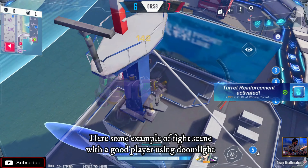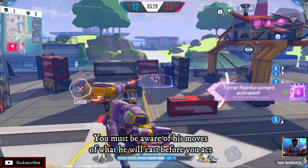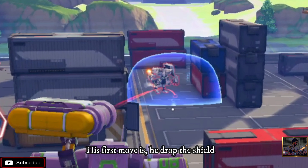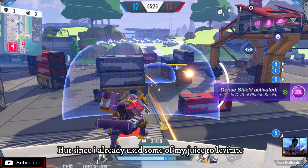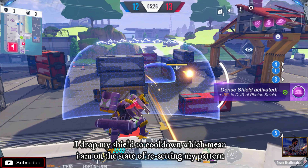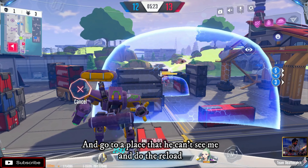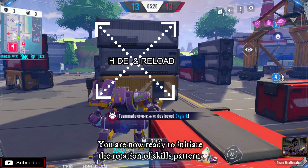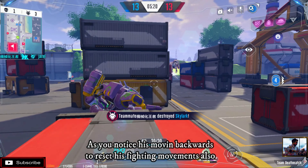Here's an example of a fight scene with a good player. You must be aware of his moves and what he will cast before you act. His first move is dropping the shield — your response is not to copy what he's doing. Since I already used some of my fuel to levitate I dropped my shield to cool down, which means I'm resetting my pattern. I need to leave my shield, go to a place he can see me, and do the reload. Once everything is ready, you can initiate the rotation of skill patterns — as you notice he's moving backward to reset his fighting movements too.